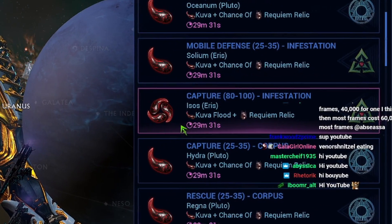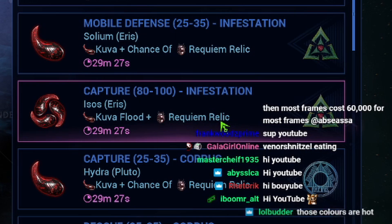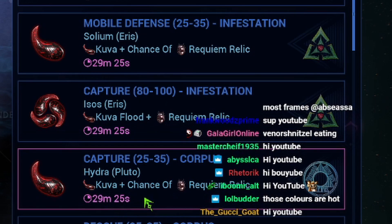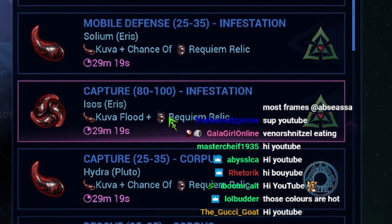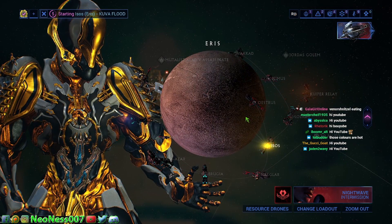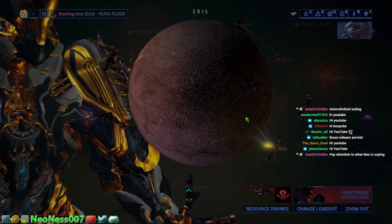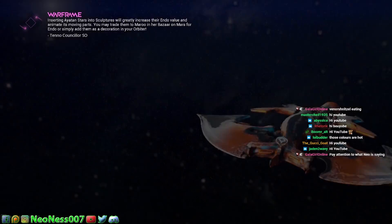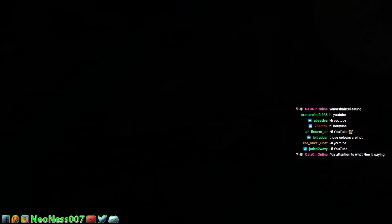Why are we doing the Kuva Flood? Because when you do a Kuva Flood you are guaranteed a requiem relic, whereas if you do just the regular Kuva missions there is only a chance of a requiem relic. Here it's a definite requiem relic. These floods pop up once every hour, which means once an hour you are guaranteed to get a requiem relic.